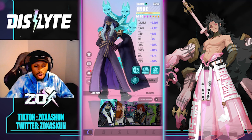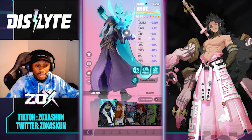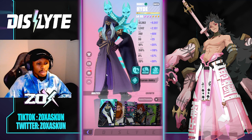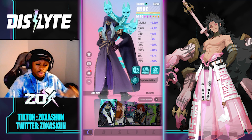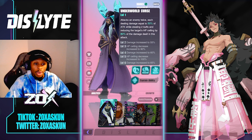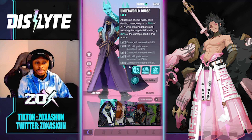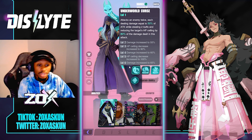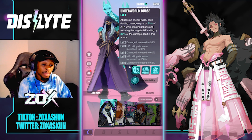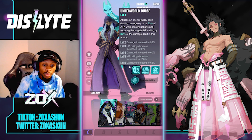Hades is a very intriguing unit overall — very interesting. He's gone through a lot of different changes but he's in a great position now and has more of an identity. His S1, Underworld Curse, attacks the enemy twice, each dealing damage equal to 50% of attack, while stealing two buffs and reducing the target's HP ceiling by 80%. With skill ups, that ceiling reduction goes up to 100% and damage increases to 65%.